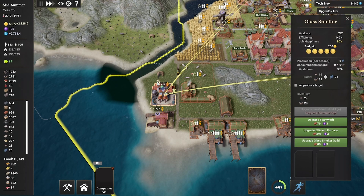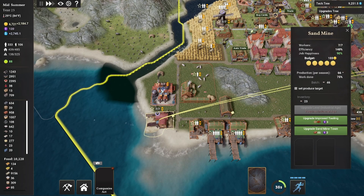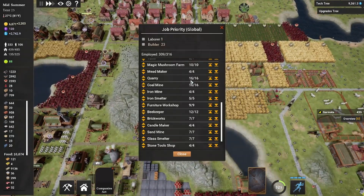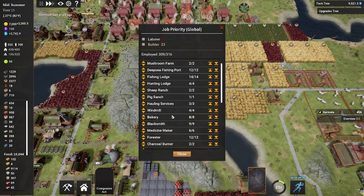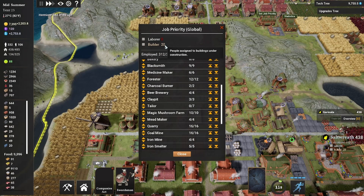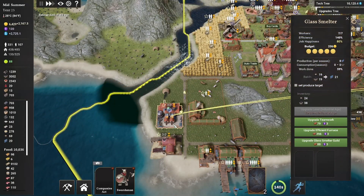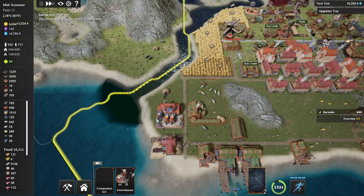While we're here, let's upgrade all these buildings. Keep in mind certain buildings take 7 workers each — that's a lot. Let's double check job priority and make sure we have enough workers. Employed: 309 out of 316. Everything looks filled out with the exception of our tailor. We have 23 builders, which is great. This is all automatic, but you can dictate how many you want — I'll leave it automatic. We have 14 laborers; let's knock a couple back to 8 total to free up some workers.